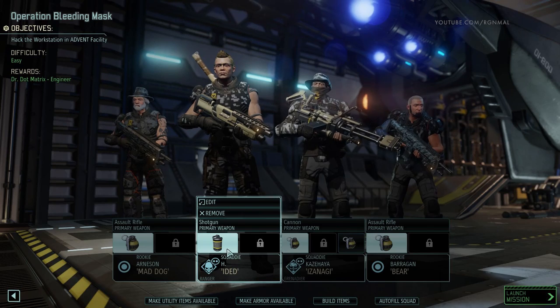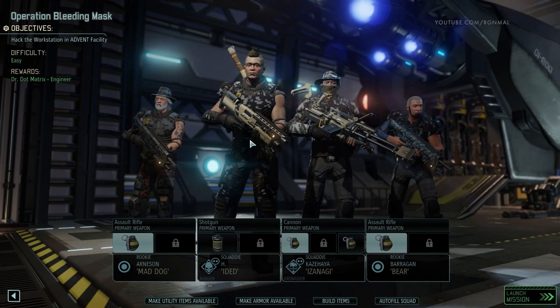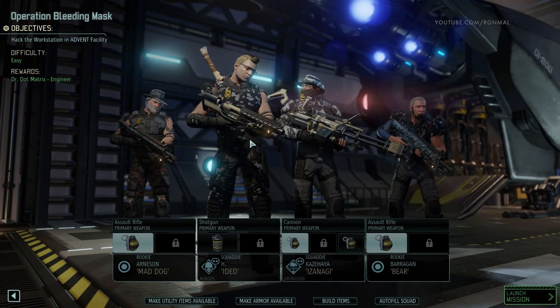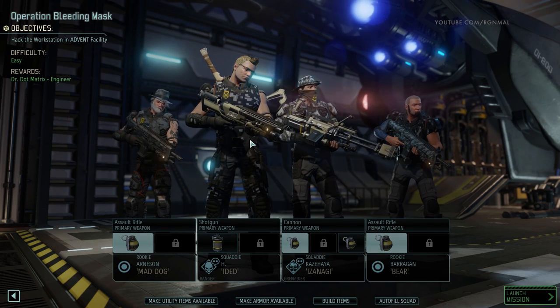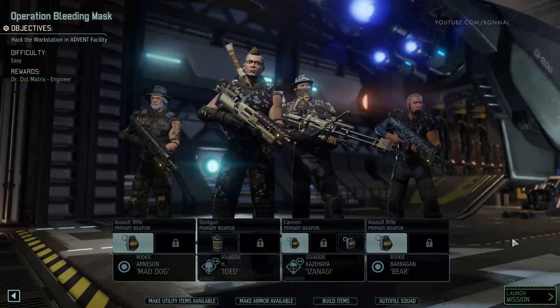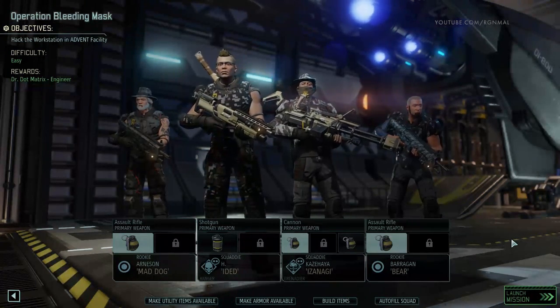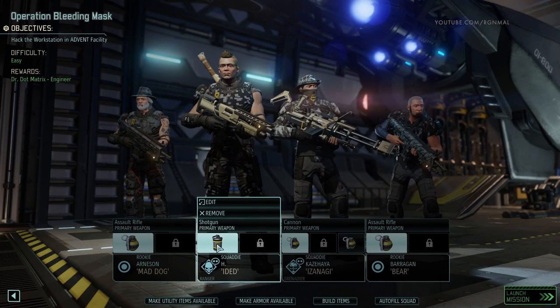I like to carry Flashbangs on my Rangers in particular, because usually they're kind of forward of the group, doing kind of the scouting role. And so I like to have Flashbangs on them, just in case I run into a situation where I'm like, oh man, this is going to be ugly, and decide that I want quick access to the ability to debuff the aliens.